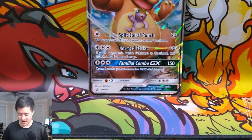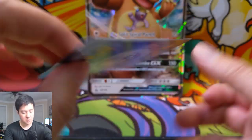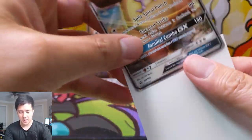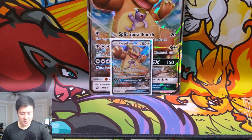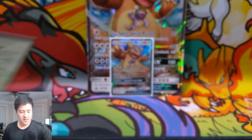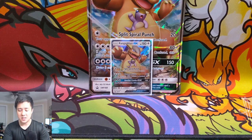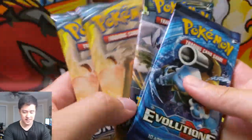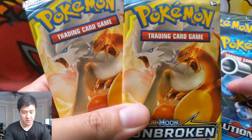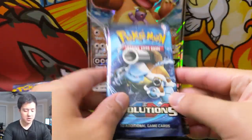I opened up one of these already and managed to get the promo out without it taking too much damage, which is always a good start to any opening. For this collection box I think it's actually quite good. Kangaskhan — I'm not sure, it feels kind of random, like where does Kangaskhan come from? But the pack selection: Evolutions, Lost Thunder, two Unbroken Bonds, and two Rushes are pack arts, with four more Unbroken Bonds to round things off.